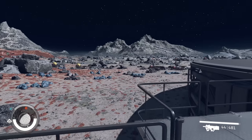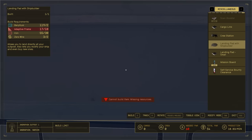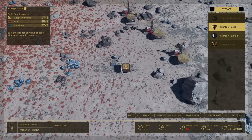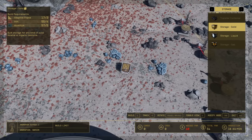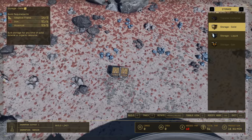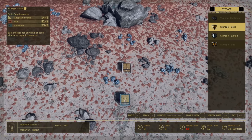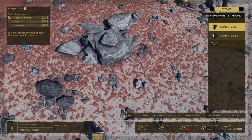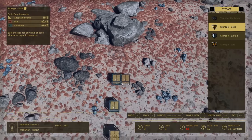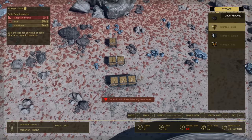Next we're doing mineral and resource storage. Find a good place on your land to build it — somewhere flat is preferable. Open up your scanner, press R to bring up build, then go to storage solid. Press V and you'll get an overhead view. Put the first one down and try to build another crate above it — it does snap, which is a pain, but try and get as close as you can. We've got the main three solid ones built. Almost run out of resources, so I need to do more adaptive frames. You can build them off to the left or right in a row.